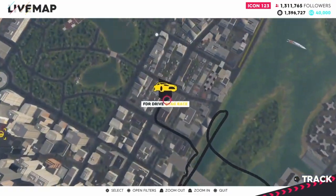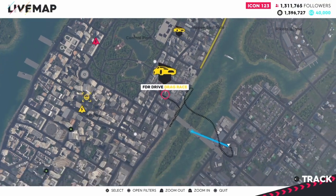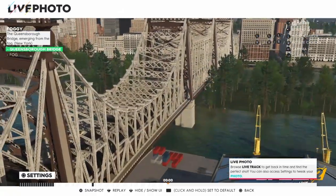What I did was I actually just fast traveled. You can see where I came in — I fast traveled to the drag race, and then I'm over here on this building. It does say fog, so we're going to have to put the fog on.